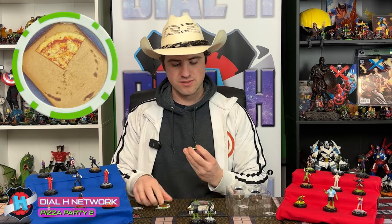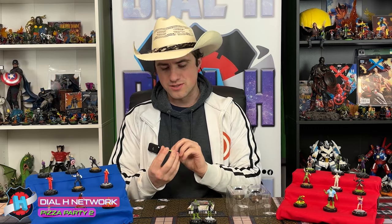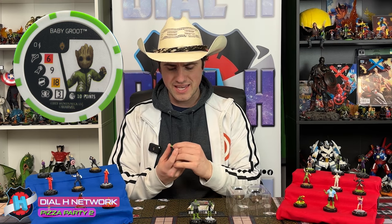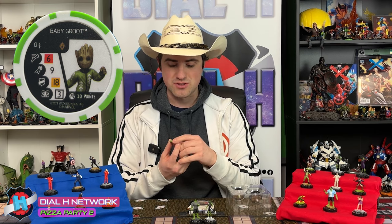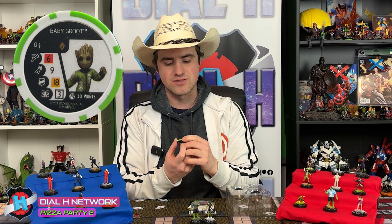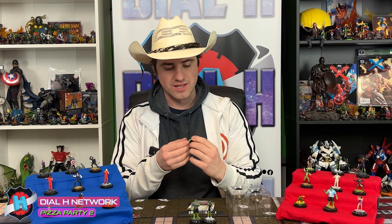We get a pizza token, just like last time. And ooh, this little Baby Groot bystander is really interesting. These aren't final print, so I don't totally know what this damage power does on Baby Groot, but a six-speed — I believe that's flurry, at least it looks red to me — nine attack, 18 defense toughness, three damage to the special. But the coolest thing about this Baby Groot is he's ten points and he has copyable Guardians of the Galaxy team ability. A ten-point Guardian is pretty dang cool. I really like that.